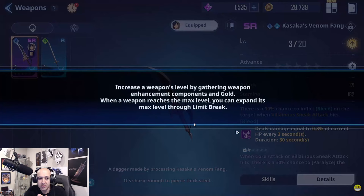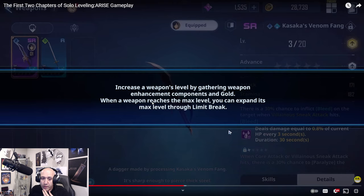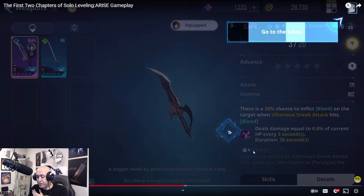Enhancing weapons — you guys can see you can enhance your weapons as well. Different vials for different amounts of EXP, giving you attack and stamina. Increase the weapon's level by gathering weapon enhancement components and gold. When a weapon reaches the max level, you can expand it through limit break, so limit breaking is important. With this weapon, there's a 30% chance to inflict bleed on the opponent.